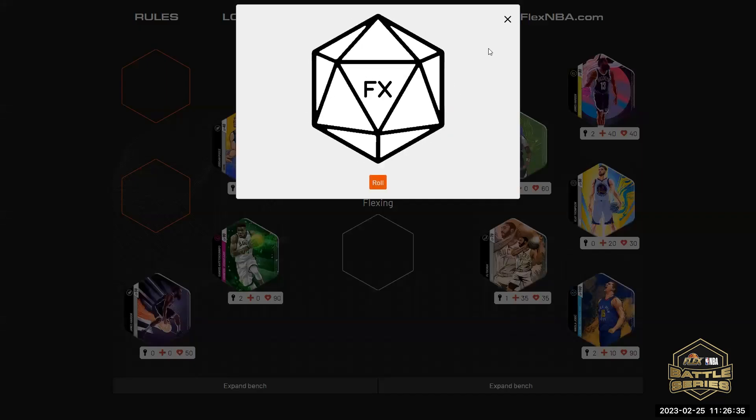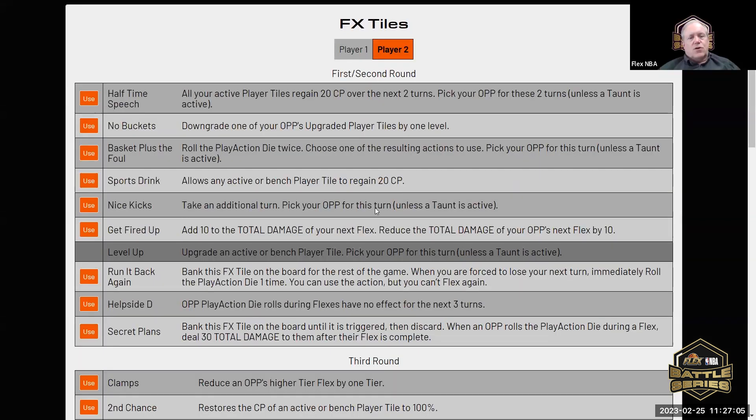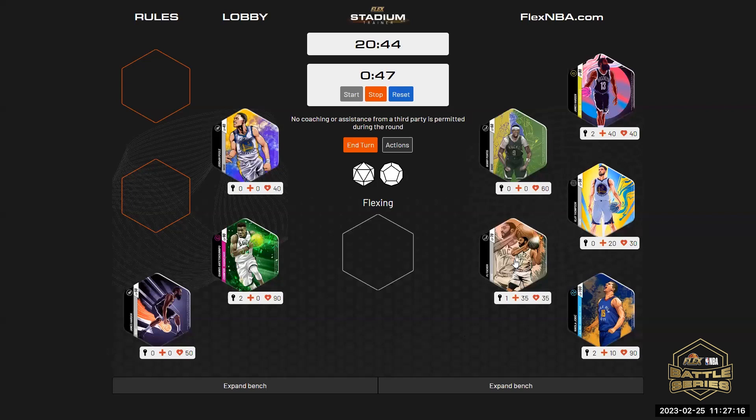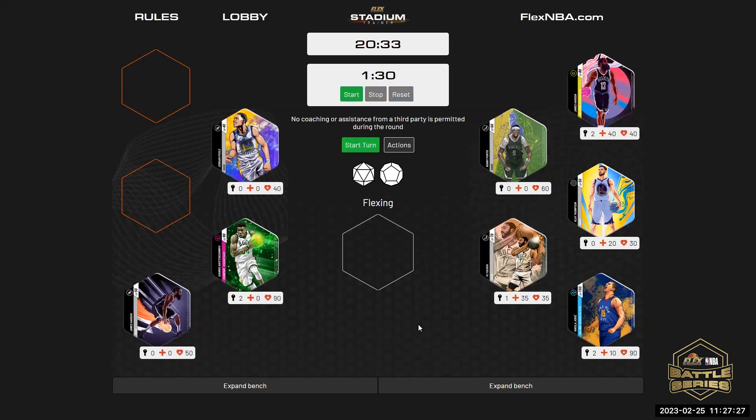John, it is still your turn. Does that count against the Harden tracker since Steven has to use a tank for two turns and he lost his turn? This has never come up. I'm going to rule that it was a turn and he lost it, so it'll count. You get an FX tile — I'll use Nice Kicks, please. Nice Kicks: take an additional turn and pick your opponent unless a taunt is active.